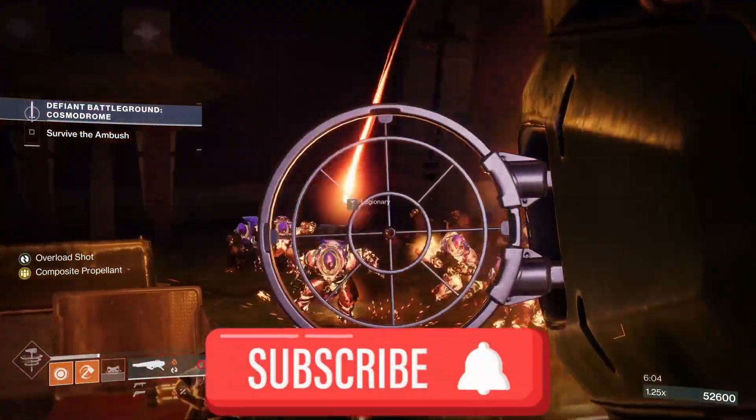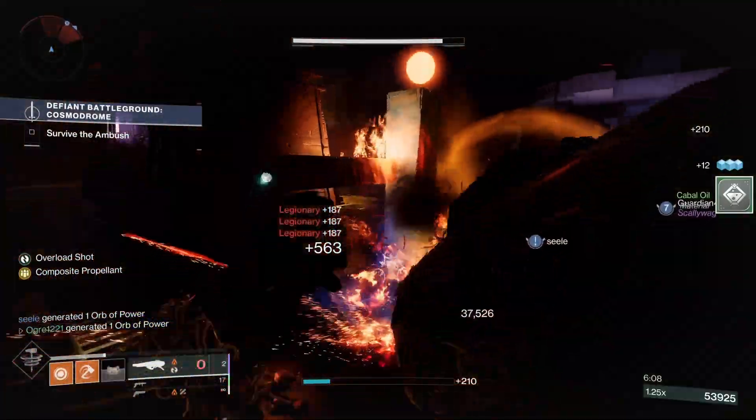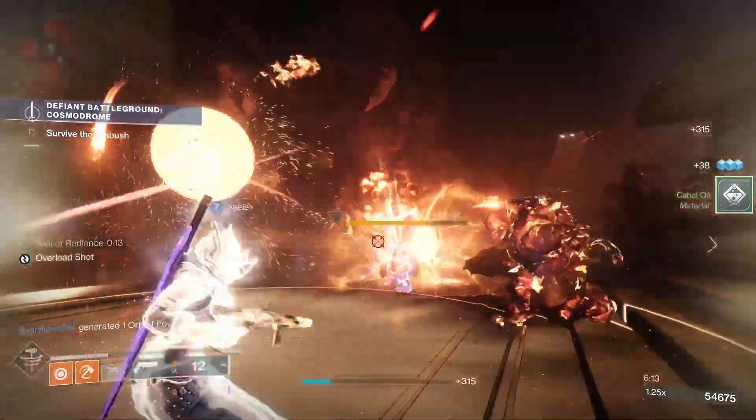Hey everyone, back with another build video. This time we're taking Dragon's Breath and Pyrogale Gauntlets and turning our Solar Titan into a boss melting, champion crushing beast. Let's take a look.